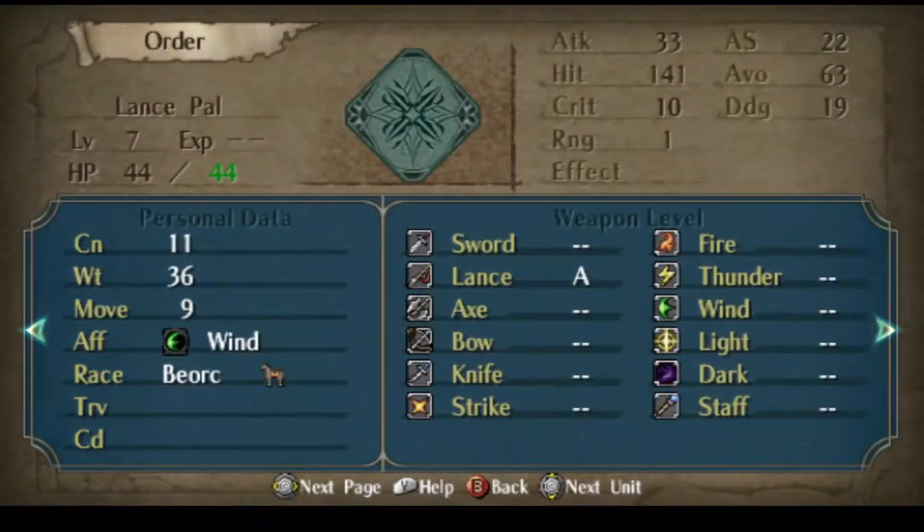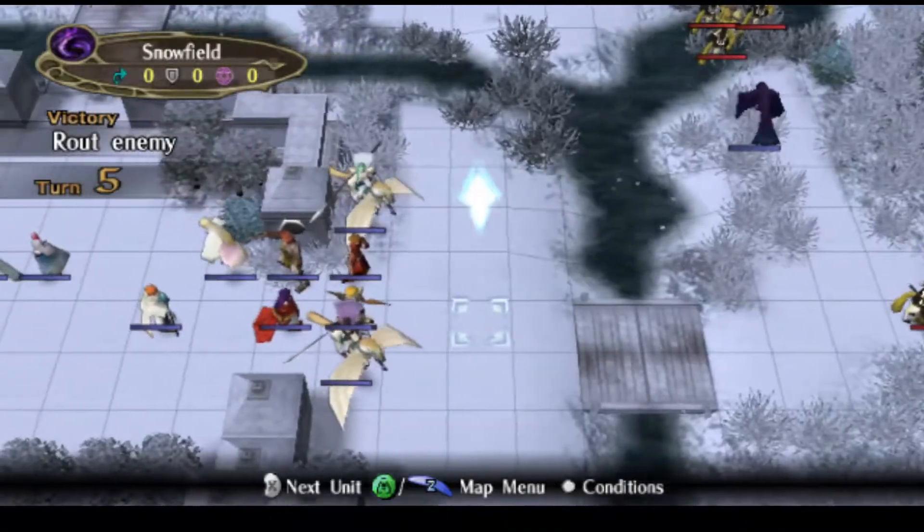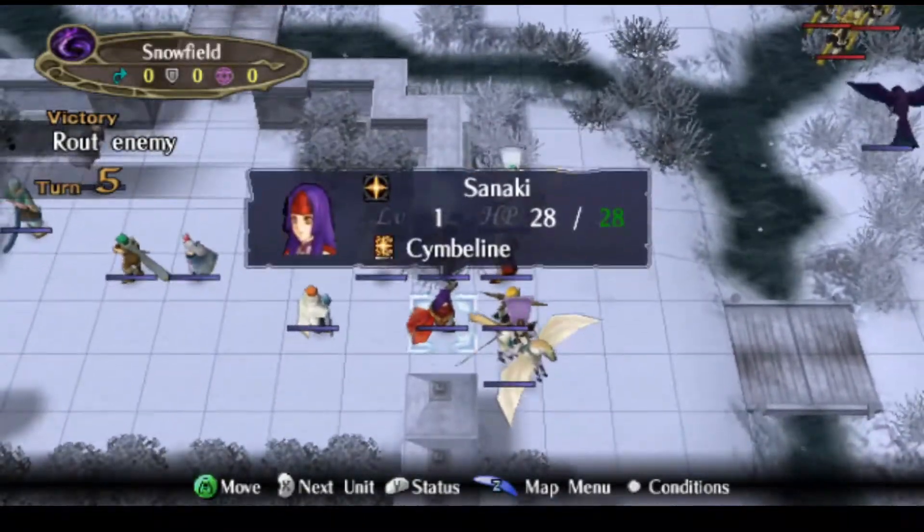Let me count their movement. Let's see — it's nine: one, two, three, four, five, six, seven, eight, nine. So we put Edward here.